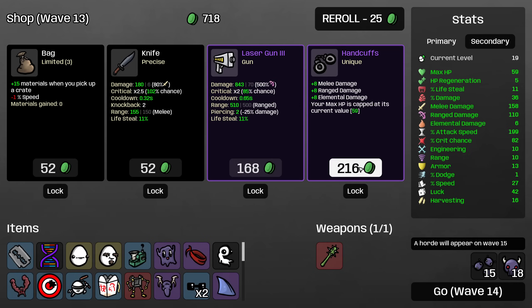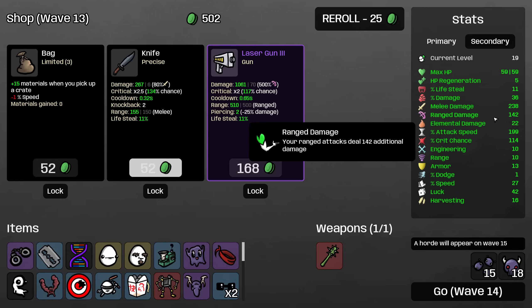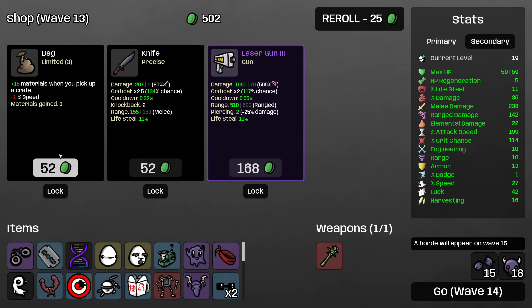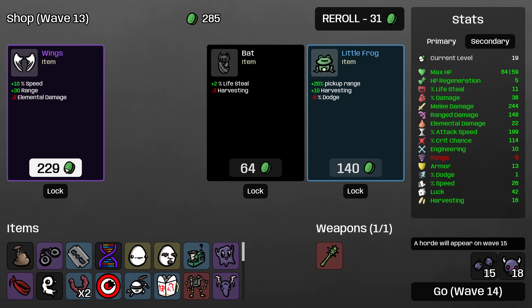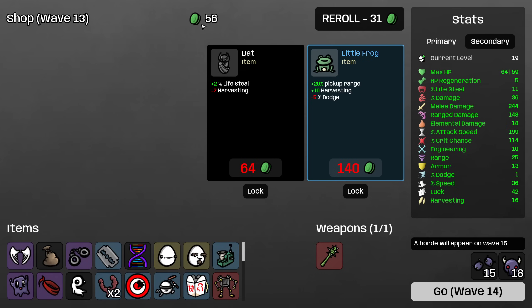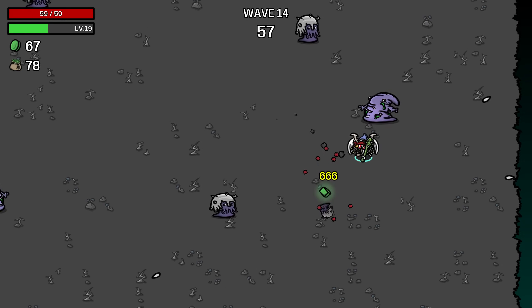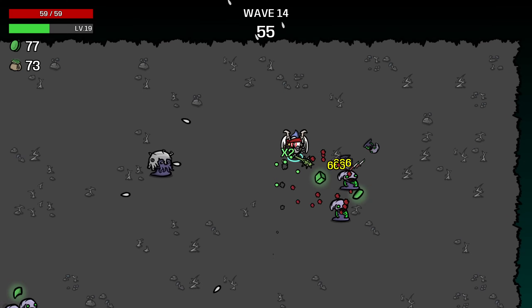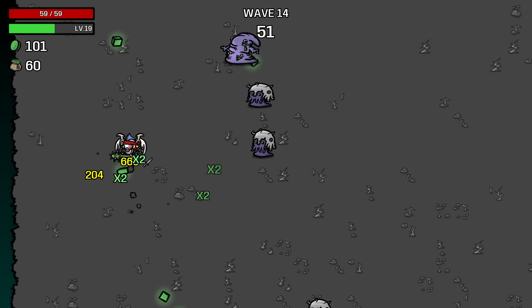We're at 110 ranged damage and 82% crit chance and 158 melee damage. Now we're at 238 melee damage, 142 ranged and 114% crit chance. Let me roll. I'll grab the muscly dude here. I'm going to buy the wings as well, just more move speed. And I think I do want more lifesteal as well — just making sure that we're able to keep up our HP is going to be important as we go into the next couple elite fights and everything.